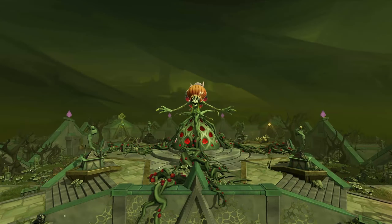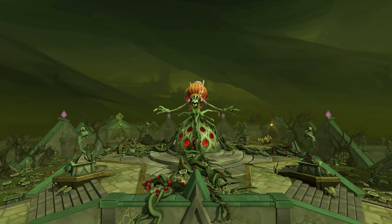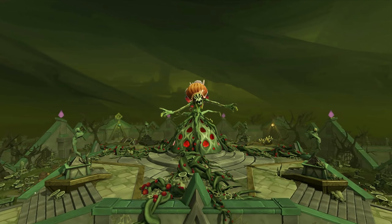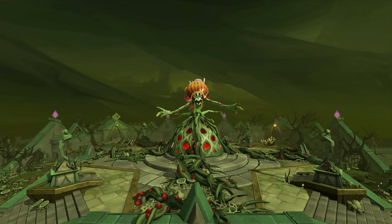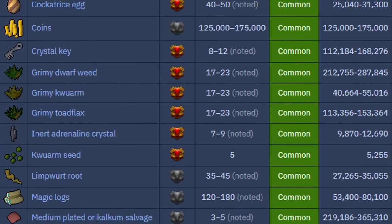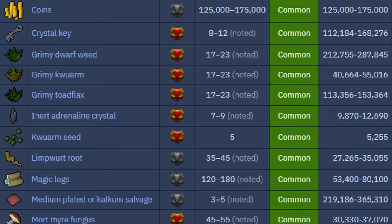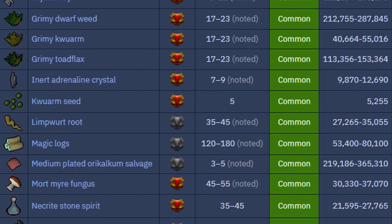We then have Croesus, the third boss in the Elder Godwars Dungeon series and by far the least popular, mainly due to it being a skilling boss requiring team coordination and perhaps not being as exciting as previous releases. The drop table, however, is a different story. Rare drops aside, Croesus has by far one of the most important and impactful drop tables in the game.